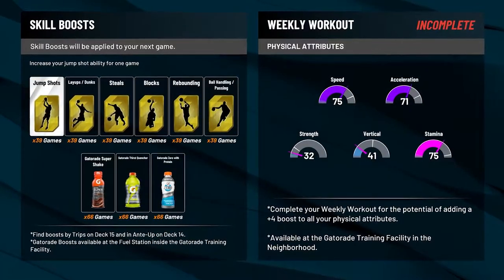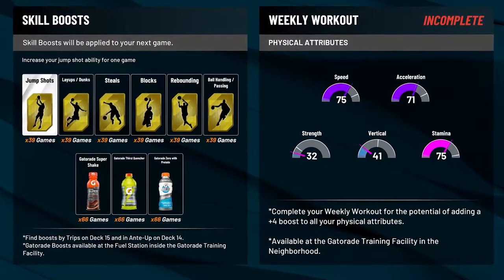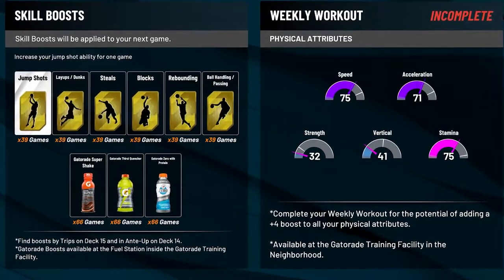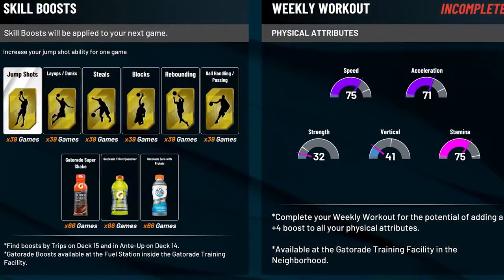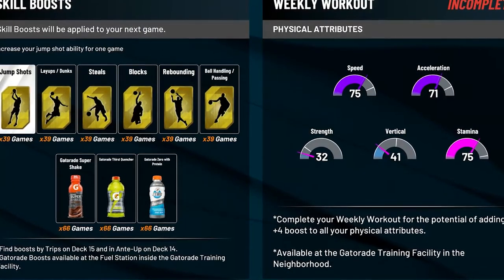Another thing that can help is getting skill boosts. I have a ton of them just from spinning the wheel — I get on current gen every day and spin the wheel even though I play next gen a lot more. Buying jump shot and passing boosts can definitely help a lot. Jump shot boosts make a lot of whites go in, and that'll help because my points when you're shooting three pointers are actually determined by percentage. So if you go three for three, you'll get more than if you go three for four.